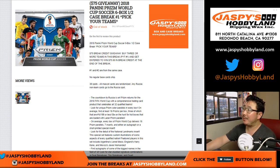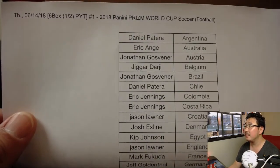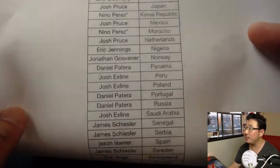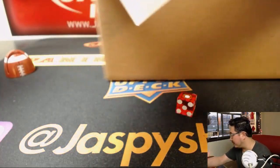Good evening everyone. Joe from JazspiesHobbyLand.com. We are doing a Pick Your Team break of 2018 Prism World Cup Soccer — six box, half case. Pick Your Team number one from JazspiesHobbyLand.com. If you bought at least three countries, you get one entry into the promo. I'll randomize those entries and the name on top gets $75 of break credit.